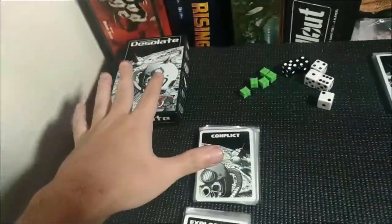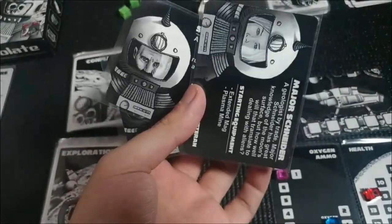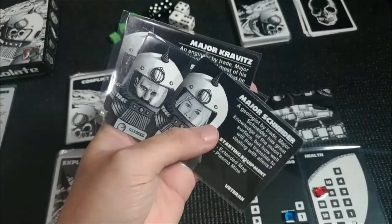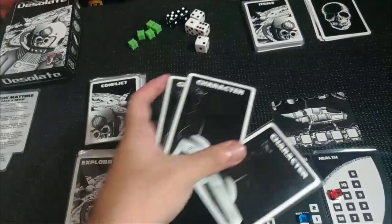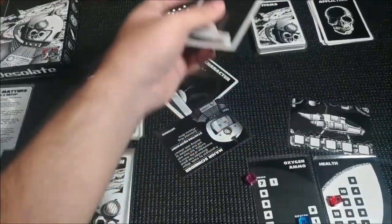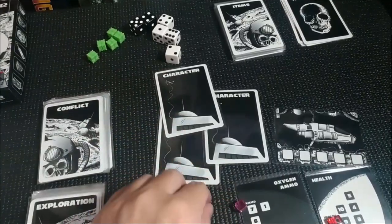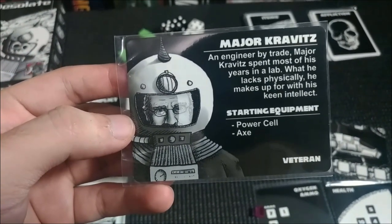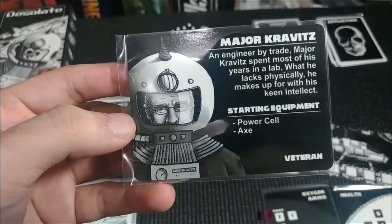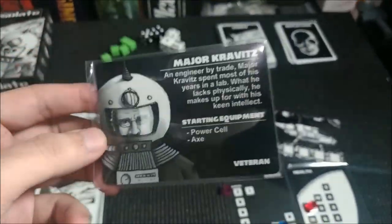There are more characters in the box — we have veterans, master, and novice. To start the game, I chose three veteran character cards and I'm going to choose randomly — these are the people in the crew and one of them will survive the crash. I'm going to shuffle and pick one. Major Kravitz survived the crash. He's an engineer by trade. What he lacks physically, he makes up for with his keen intellect. He starts the game with a power cell and an axe.